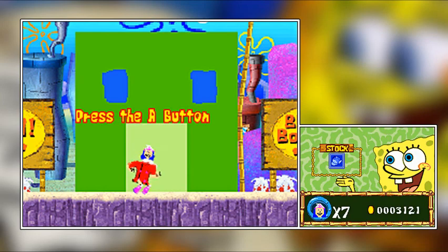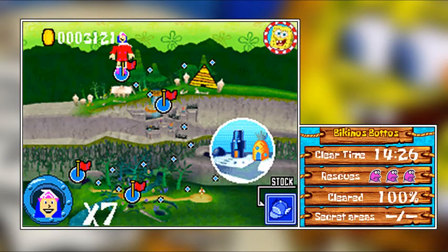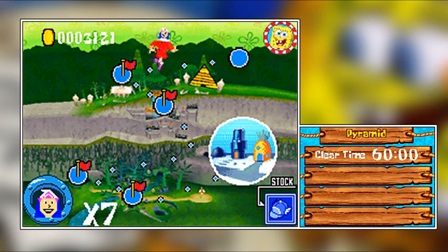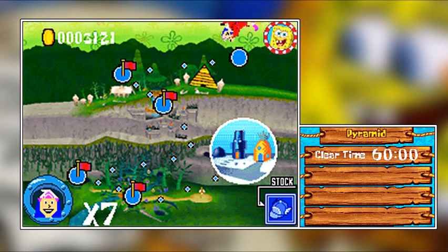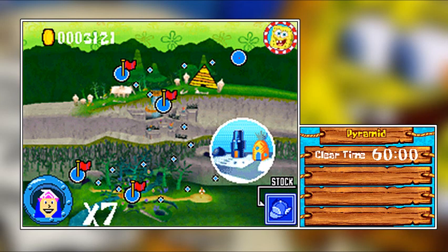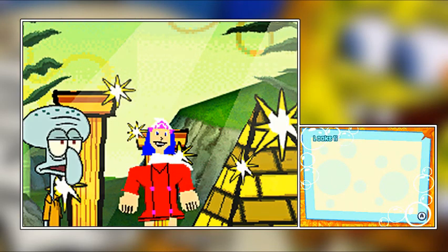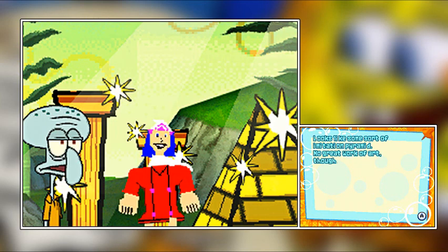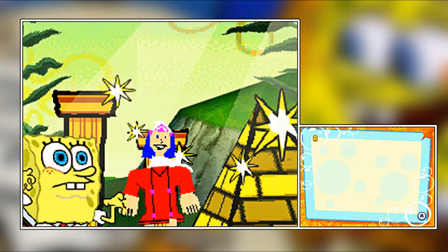I promised a boss in this episode and that's what you're gonna get, if this next level even is the boss — I hope it is. Yep, here we go — pyramid! Hey Squidward, what's that? Looks like some sort of imitation pyramid — no great work of art though. Oh, it's big! Alright, he's over there — it's Tudabob.